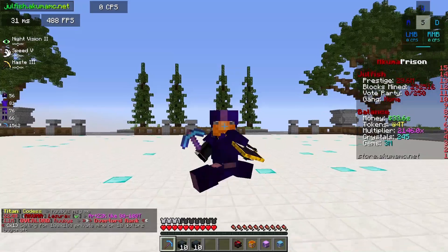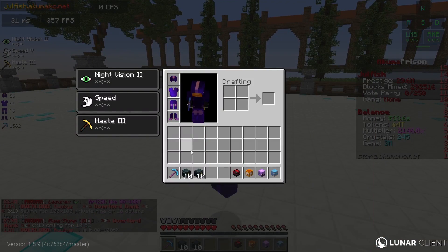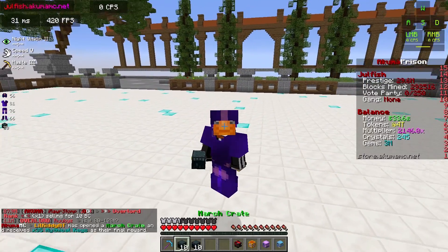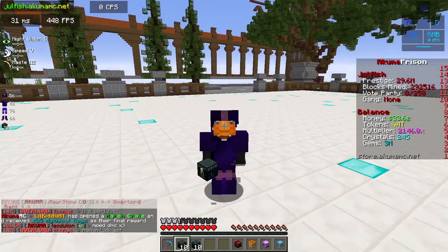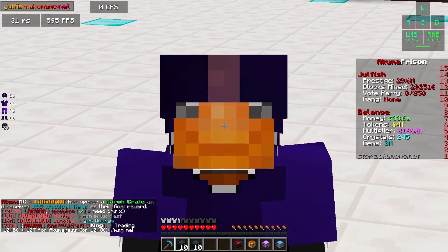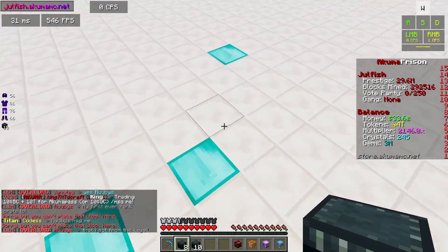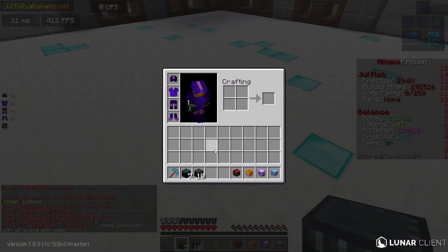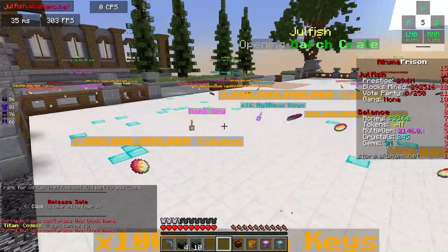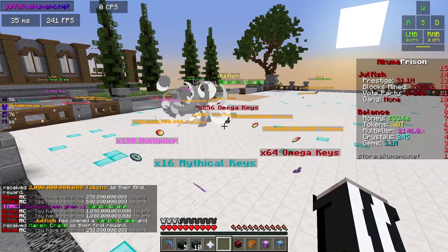Before we get too far into discussing fishing, we have 10 of the best crates: the Jewelfish crate and the March crate, which has a chance of giving you the Akuma rank. I love the new reskin texture for the March crate — since it's ticked over to March we have this insanely good-looking crate with the green color. Let's get straight into opening, starting with the March crate since it technically has better rewards.